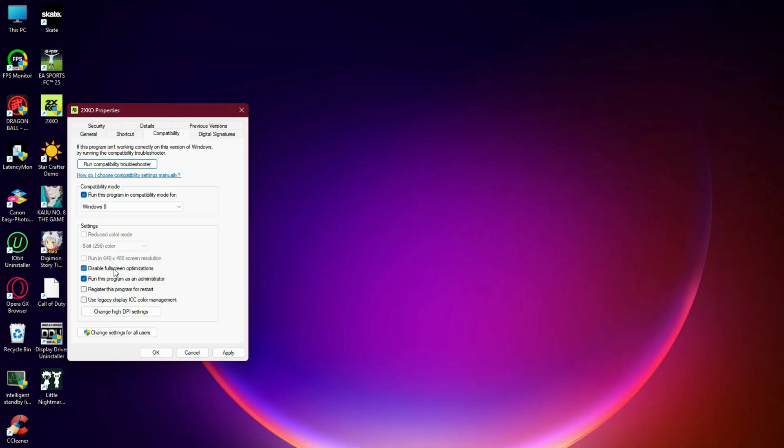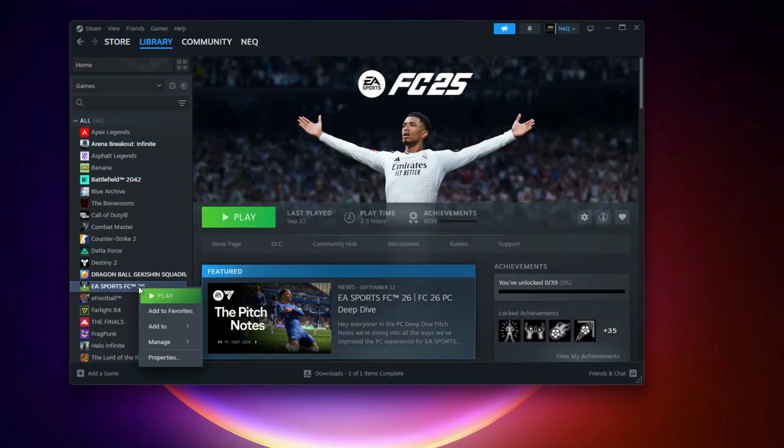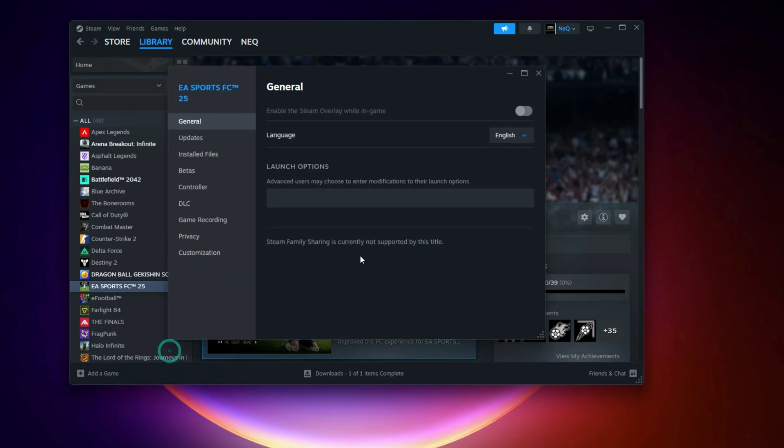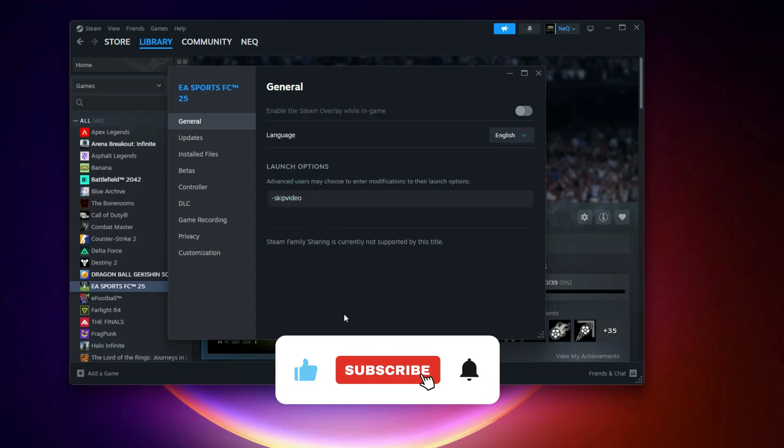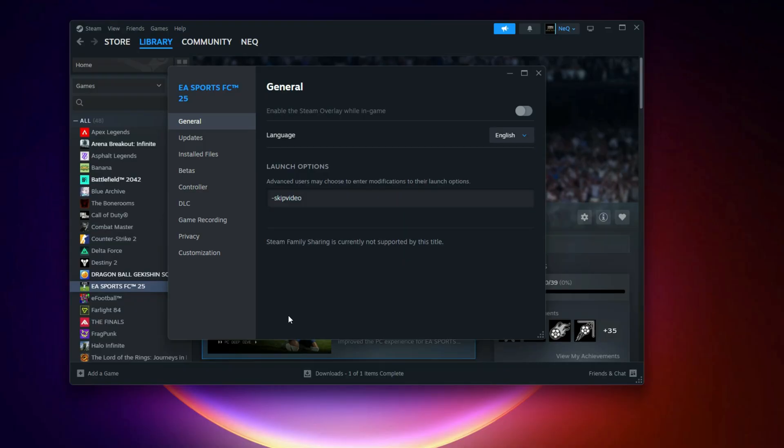Skip Intro Video. If it still crashes, go into your Steam library, right-click the game, select Properties, then Launch Options, and add the skip video command. This forces the game to bypass the intro movie completely and boot straight into the menu.